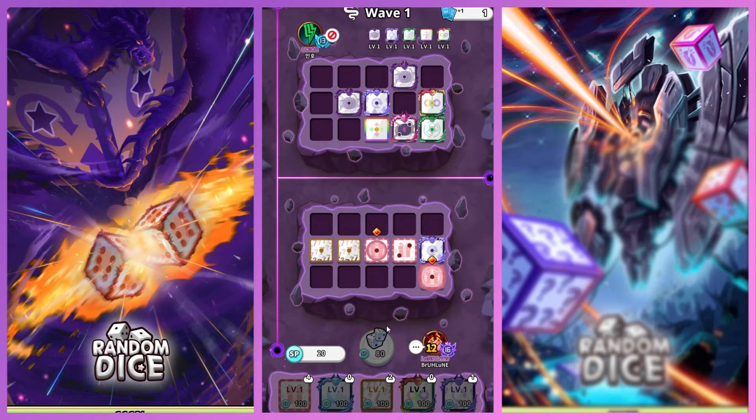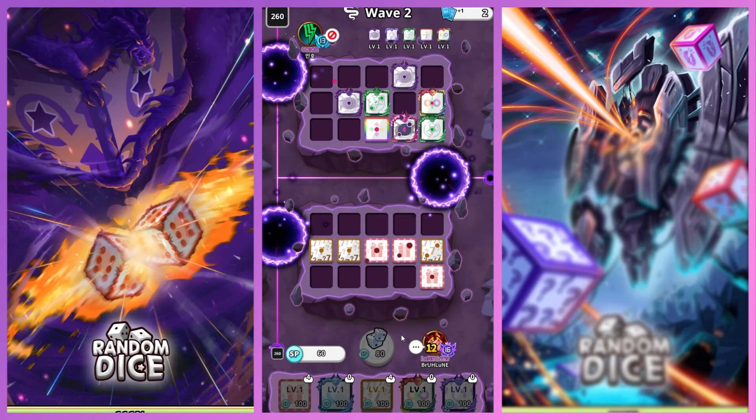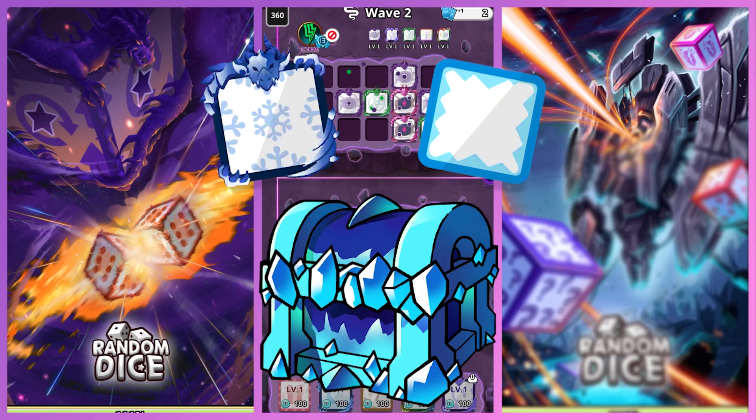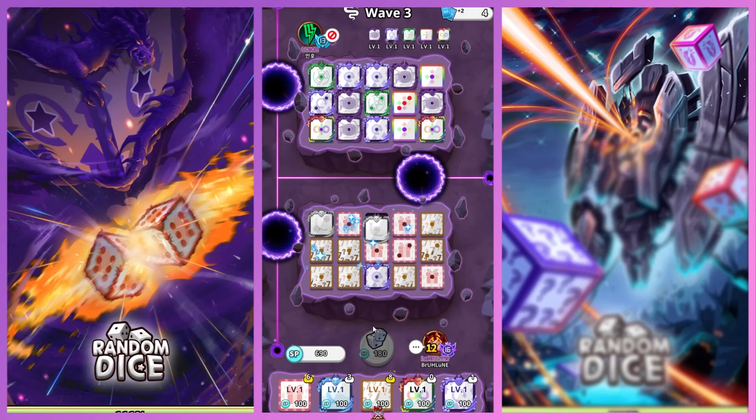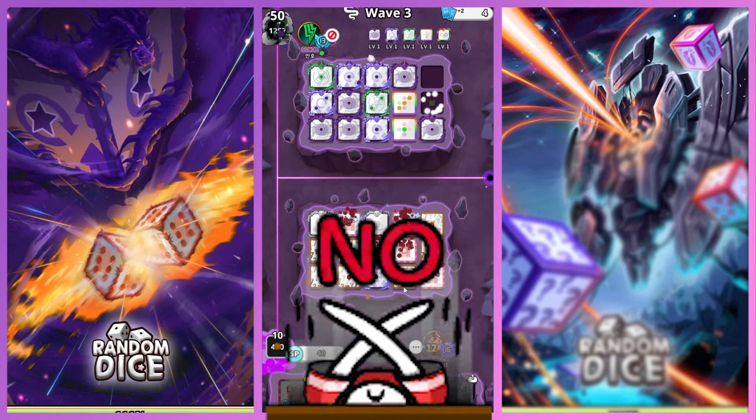A quick disclaimer though: there is no way of earning a specific legendary dice other than the ones from their own individual boxes. I see people all the time asking me how to get yin yang dice, how to get combo dice, how to get lunar dice, but you simply cannot get a specific dice in this game. It is mostly all RNG based on what you are getting.